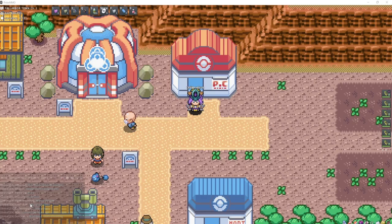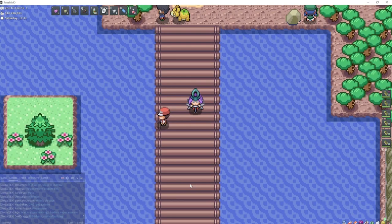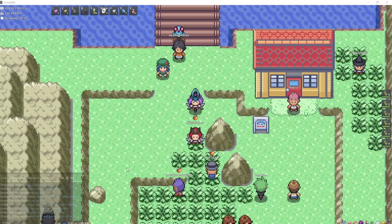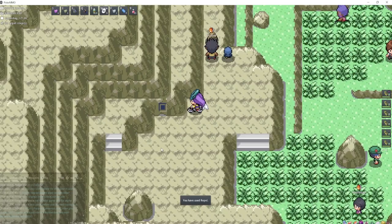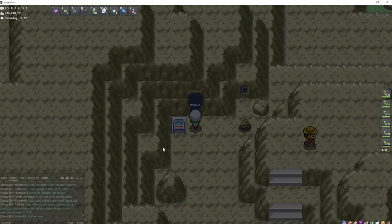Swablu can be found in Route 114, along with Seedot and Lotad. Zangoose can also be found in this grass, and Seviper as well. After catching all those Pokémon, we're going to go catch Lunatone and Solrock, which are both very common in Meteor Falls. Barboach can also be found in Meteor Falls, but you actually have to fish for it.